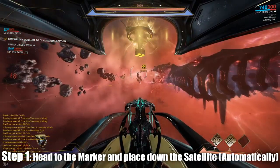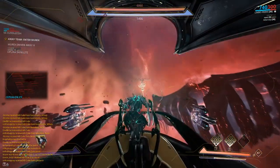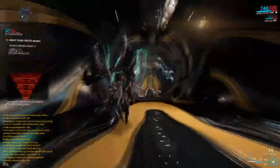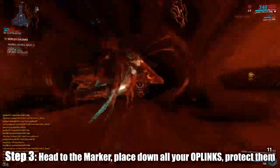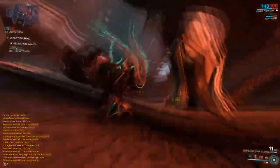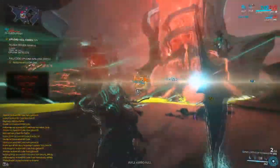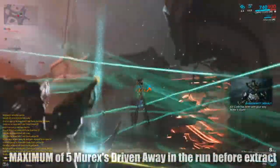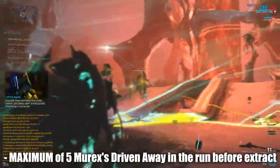This will place down your OP link satellite — you do not have to protect the satellite, you can just leave it there. Now that you've placed your satellite down, get out of your Railjack and head inside the Murex ship. When inside, head over to the marker and place down your OP link. From here, all you need to do is protect the OP links as they upload codes to drive away the Murex. You only need nine codes to drive away one Murex, and you can drive away up to a maximum of five Murexes in one run before being recalled to extract.